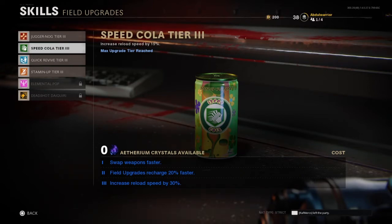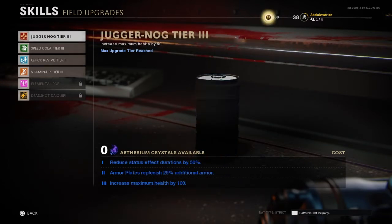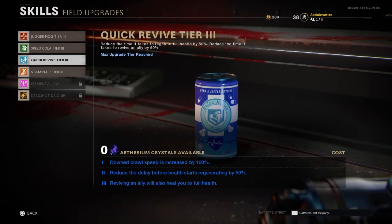My third favorite perk is Quick Revive. Let's say a lot of zombies crowd you and hit you. If you have Quick Revive at tier 3, you will start regenerating health 50% faster, and it also helps you revive allies 50% faster — the revive circle will only go halfway and your ally is up. If it's fully maxed out, it also heals you to full health. Let's say you're healing your ally and zombies are hitting you — when your ally is up, boom, you have full health and can leave that area and eliminate all the zombies.